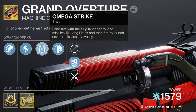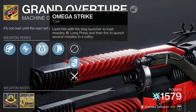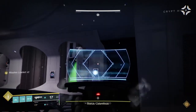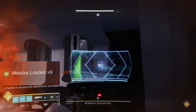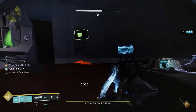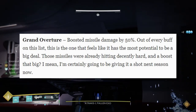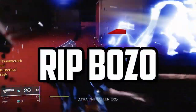Its exotic perk says that landing hits with the slug launcher loads missiles, allowing for an alternate firing mode to launch those missiles full auto. Fun fact about the Atrax encounter: immune shots count as hits for this gun, so building up x20 missiles from shooting either data pads or immune bosses is fairly straightforward and consistent. What makes this gun so good now is that it recently got a buff at the beginning of the season which increased its missile damage by 50% — multiply that by 20 missiles and what you get is a metric buttload of damage right in Atrax's face.